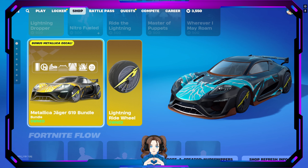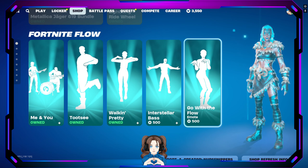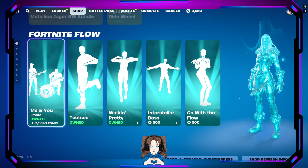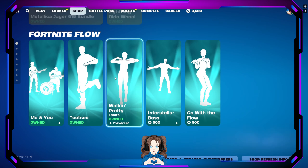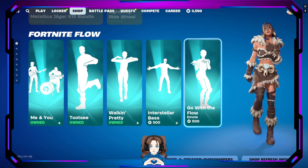If you have the 619, you get this free bundle — this free wrap too. So there's that. Fortnite Flow: we've got Me and You, the Tootsie Roll, Walkin' Pretty, Interstellar Base, and Go With the Flow emotes still here.